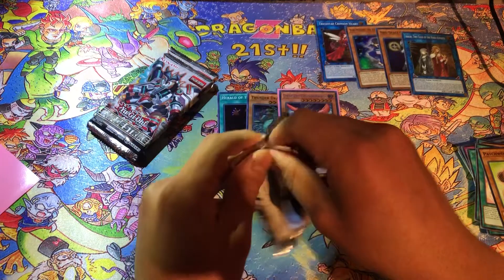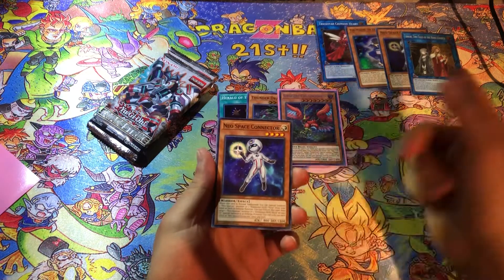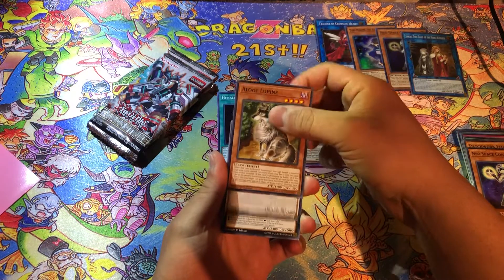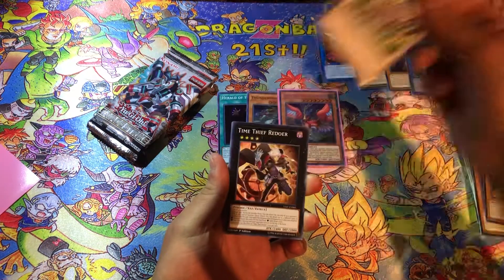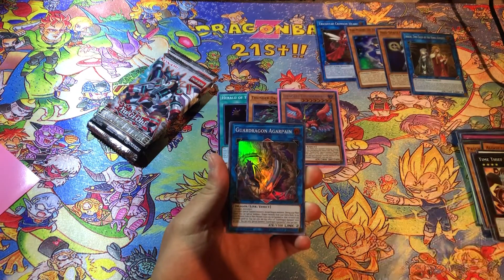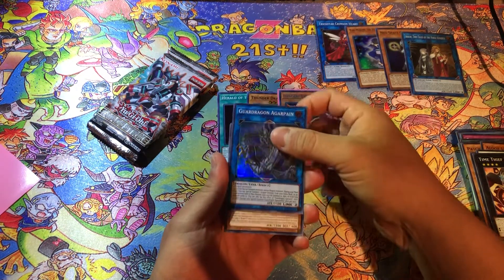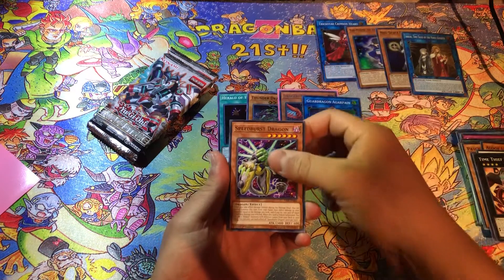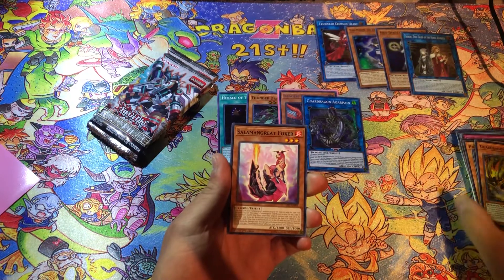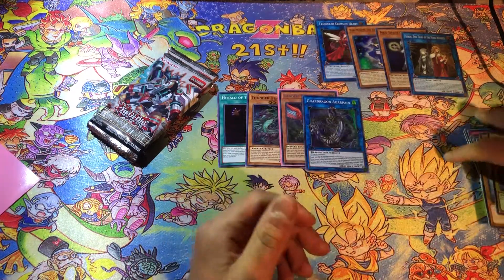So we did end up pulling a Secret Rare — not bad. This is the first pack blister. Let's see what we get out of the solo pack. We got another Neo Space Connector, a Lup Lupine — nice short print. Cyber Integrator, Time Thief Redoer, Guard Dragon Argapane — pretty good Super Rare. We got a Speed Burst Dragon, Guard Dragon Prometheus, and Guard Dragon Justia.